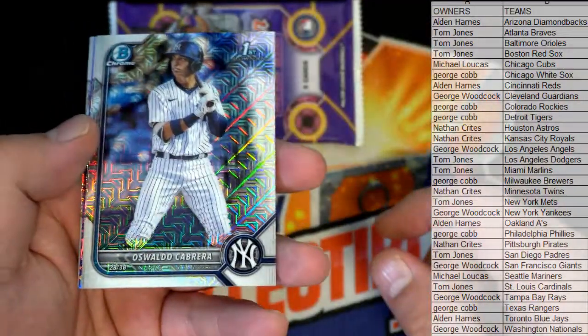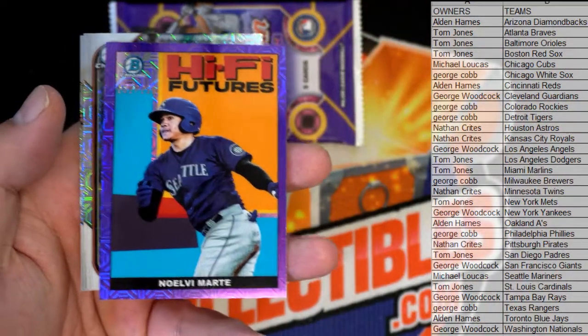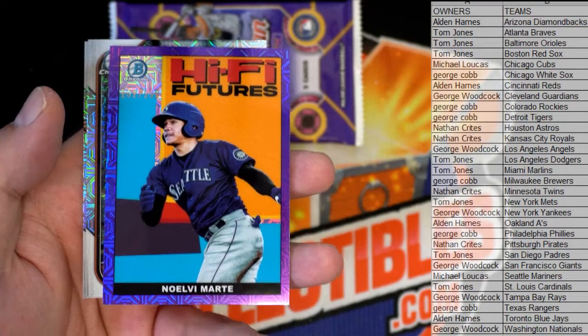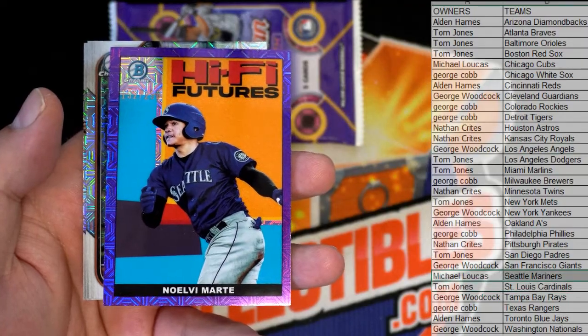Stuff looks great, by the way. Oh nice — how about that? Nice Cabrera. There's Poguero. Oh, nice Marte — how about that? Hi-Fi Futures purple, 152 out of 250. And who's that? Michael L. Good one. Let's do some more of this tonight.